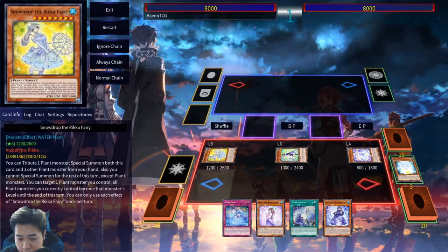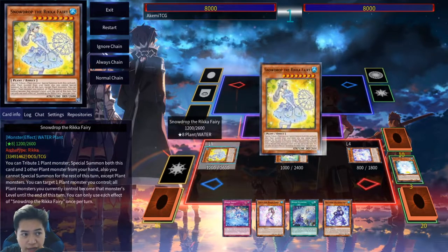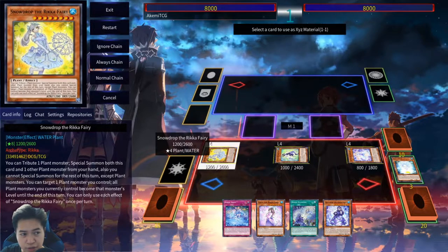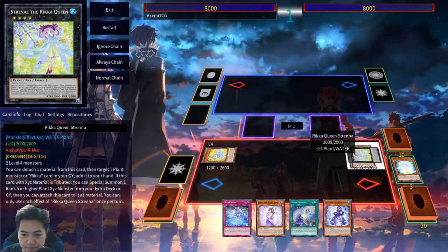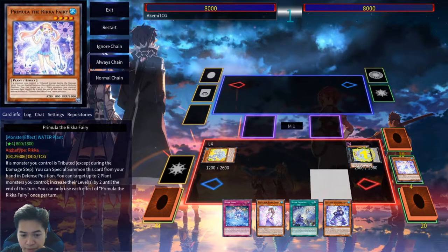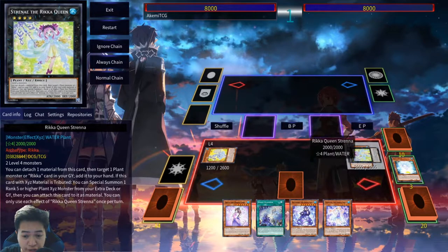If you want to play defensive, you can. If you want to interrupt your opponent, you can use Rika Sheet instead. We're going to activate Snowdrop, copy Primula, and get Strene — the Rika Queen. You could choose to keep Snowdrop on the field, which I am going to do. We're going to grab Primula, and since we already used Glamour this turn, we can't re-use it, so we're going to re-use Primula. Rika Sheet — and then next turn when you activate Sheet, you can Tribute the Shene, which is super nice.